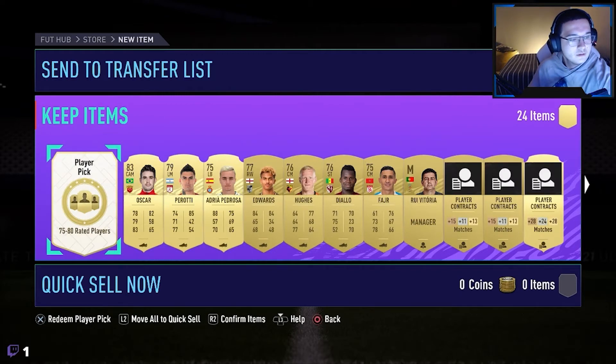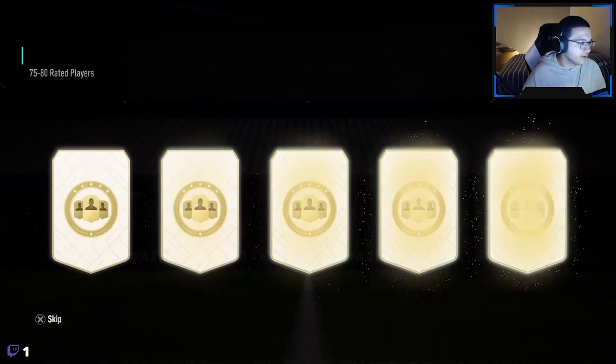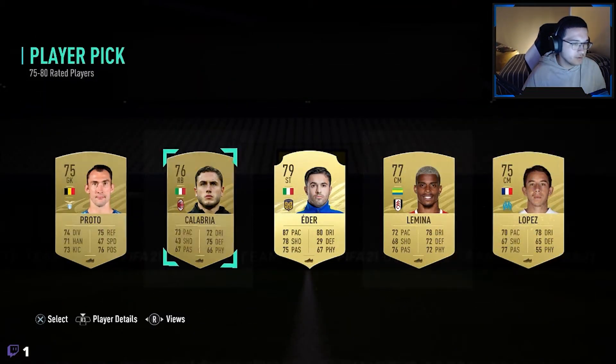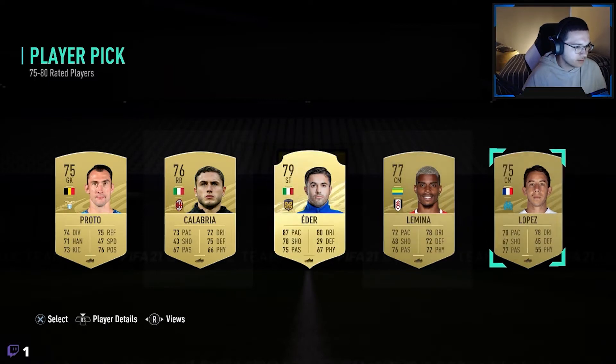If you are on a normal road to glory, I'd advise you to take either coins or tradable packs. Me, I'll probably choose to get the tradables if you are on a normal road to glory, but in my case I'll take the untradables. As you will see towards the end, we packed a big big player for the series.